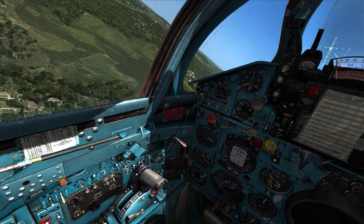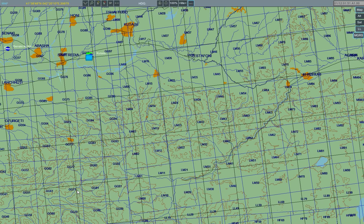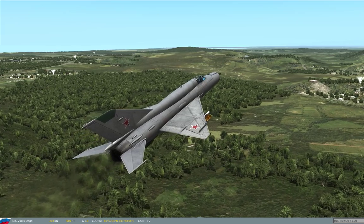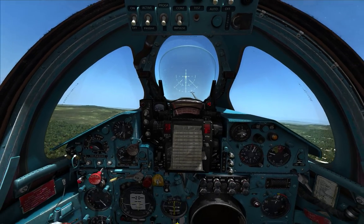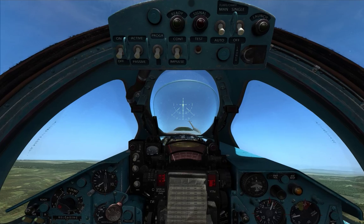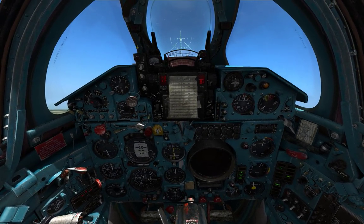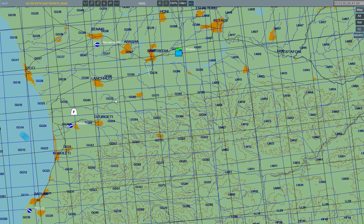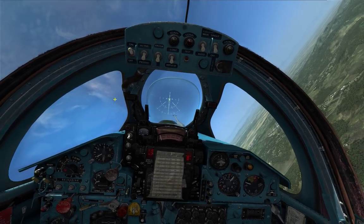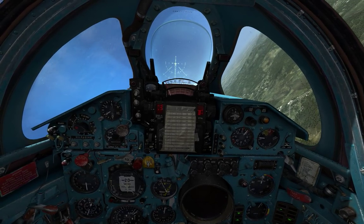I've just set up the RSBN for Kutaisi — I get these names confused, the Russian names are kind of similar. We've picked it up on the RSBN, so 53 nautical miles, which gives me time to brief you.